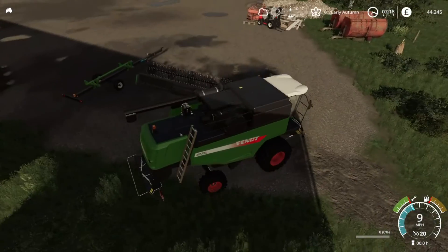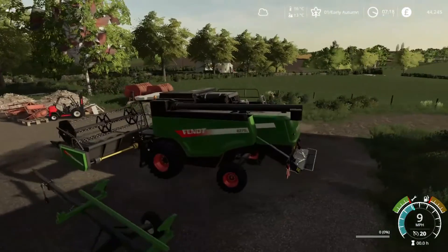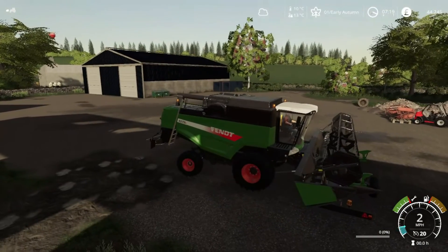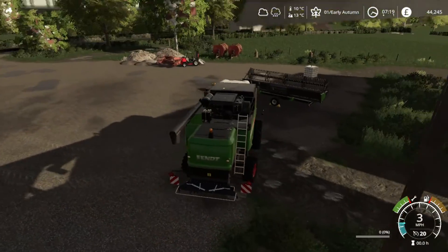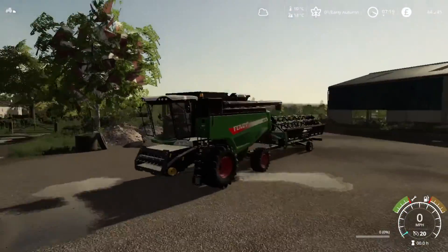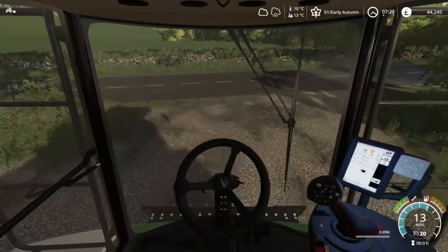I haven't used this combine before, but it should be very good. One of my favourite base game combines was the actual Massey Ferguson one, so this one should be quite good too. It does have a bit of a lean forward, but I guess that is just the combine itself with the weight of the header. We'll stick that on there, lower it down, detach it - that should be automatically locked on now. We'll hook it up to the trailer. This looks like a very good combo. I'm actually going to take a thumbnail shot here because I quite like it in the sunrise.